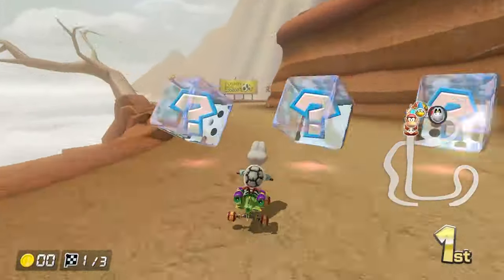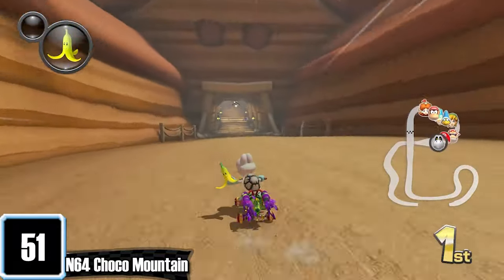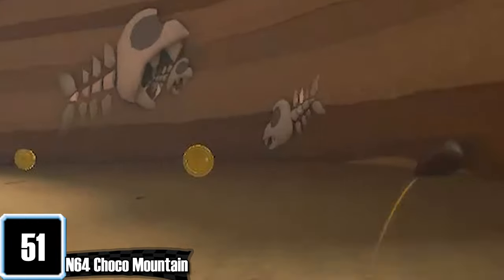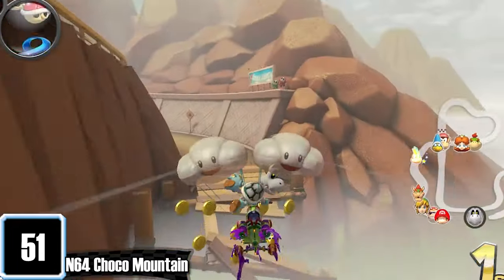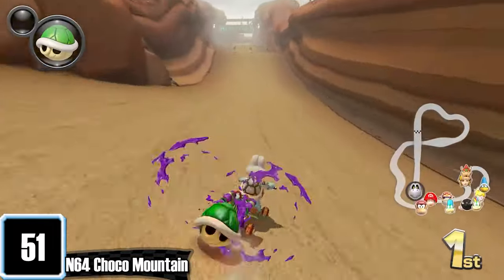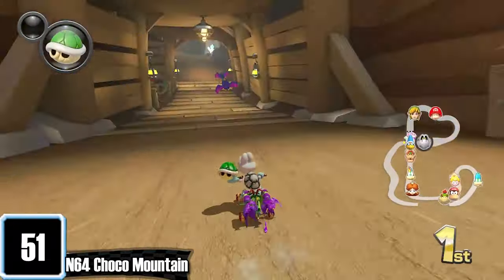Yet another great N64 track — Choco Mountain. This had such a glow up compared to last time we saw it. They pretty much turned it into a family-friendly Wario's Gold Mine. The added crystal cave and fossils are a nice touch. It obviously doesn't look like chocolate, but at least it doesn't look like shit. Are these boulders or Maltesers? Who knows? The added bats and glider section is a nice detail, and the music makes me feel like I'm in the gold rush from the 1850s. The jumps at the end make for a satisfying finish. 100% one of the better Wave 1 tracks.